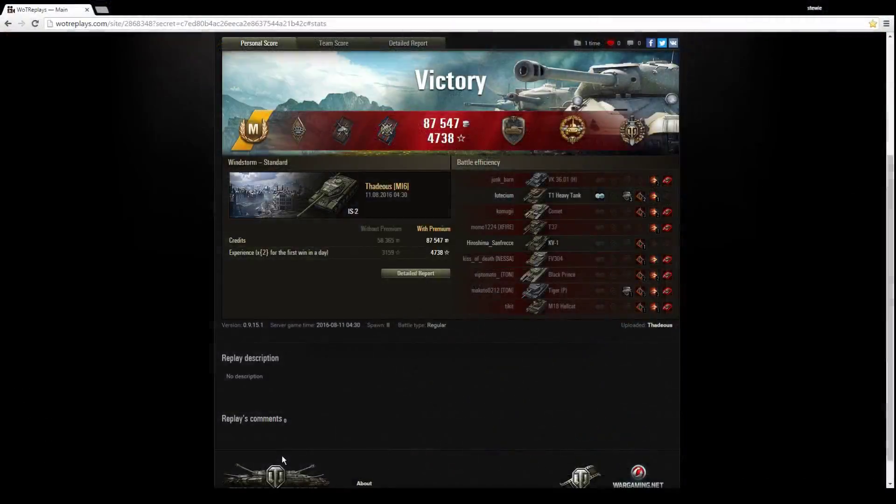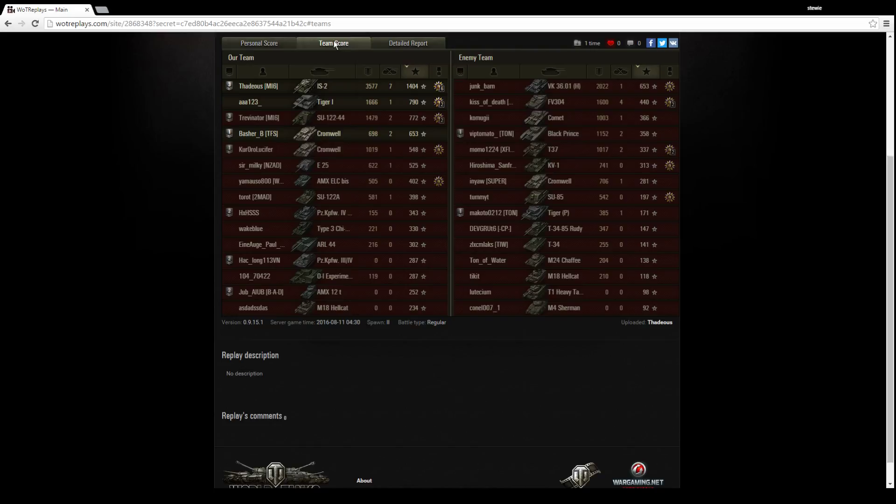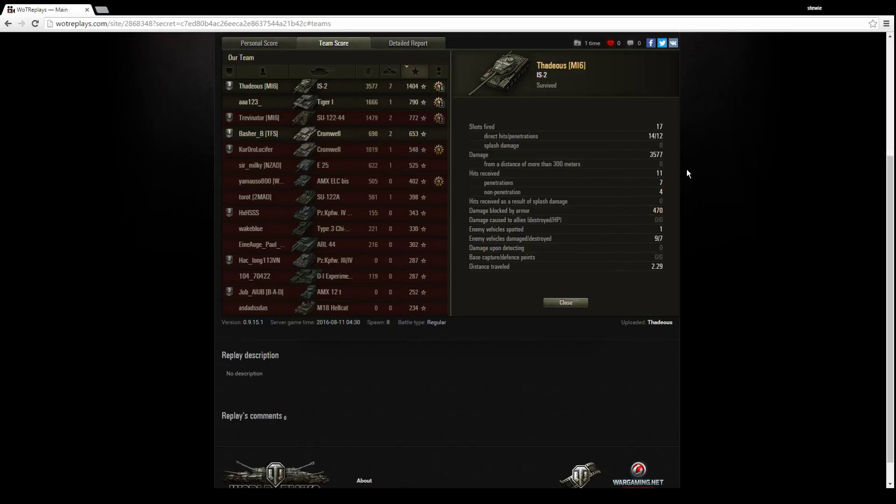Still an absolute carry by Thaddeus in his IS-2, the tier 7 Russian premium heavy tank. Looking at the post-game battle results, you can see he's had a great game — he's picked up an Ace Tanker, which always gives you a warm bubbly feeling inside. Bruiser, Duelist, Fire for Effect — of course a Steel Wall because he bounced a hell of a lot of damage. High Calibre and the coveted Top Gun for picking up 7 kills on Windstorm. On the second page: Trevenator was unlucky to be taken out early by the Black Prince. Thaddeus fired 17 shots — a couple were blind or not fully aimed — so only 14 hit, and 12 penetrated, giving him a massive 3,500 damage. He received 11 hits and blocked 470. He ended up with a base score of 1,404 experience for that massive damage output — nearly 3,600 damage compared to everyone else, with only 3 other players getting over 1,000.